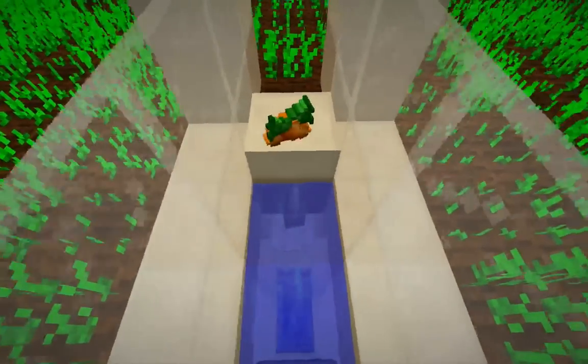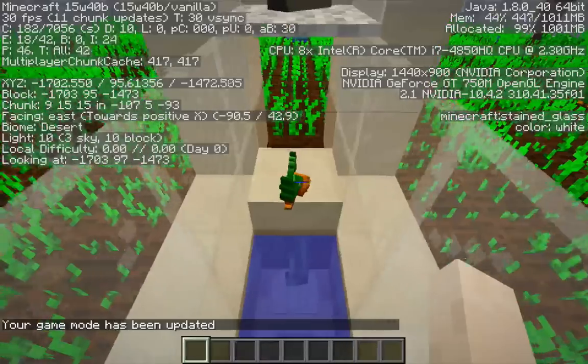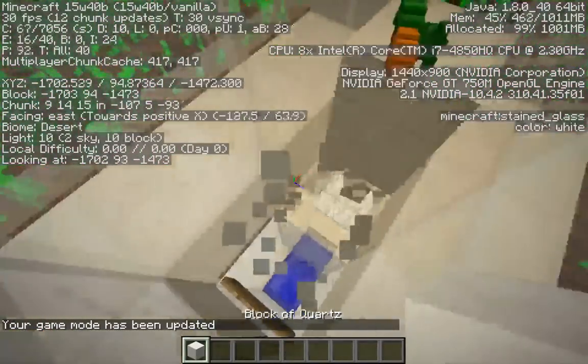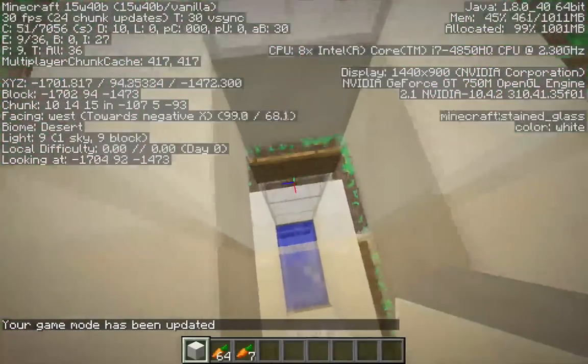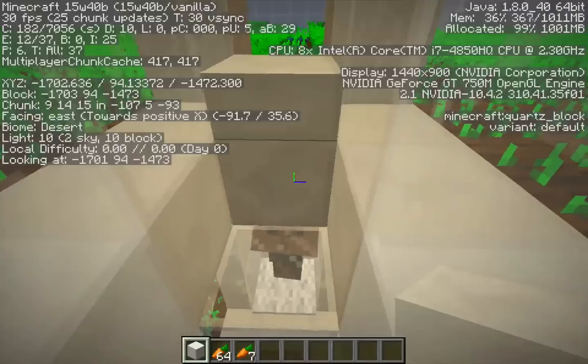So I'm just going to do that for this layer here. Let me go back into creative mode — first things first, let me get rid of that water. And I want to replace this block here with a block of ice.